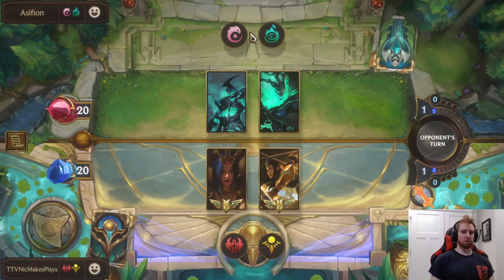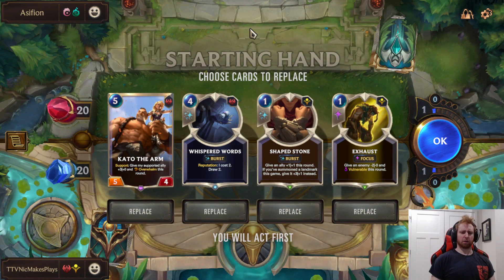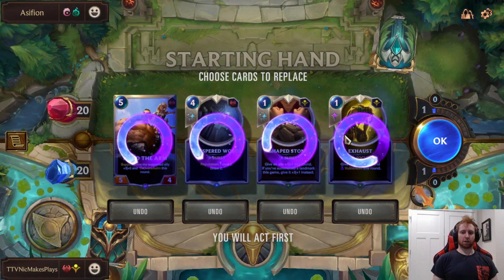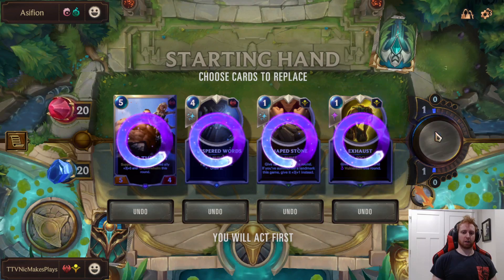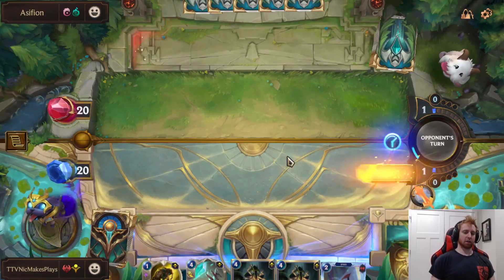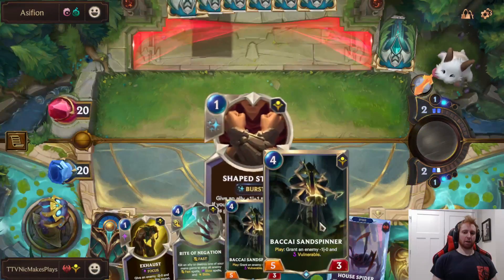We're playing against Thresh Hecarim. This could be using Field Magicians or that new one-mana 1/1 Elusive — give it plus one plus one if you have Ephemeral. It could also be Encroaching Shadows, which I've lost to a lot. So I'm going to full mulligan here. This card is actually good to keep a lot of the time just to clean up with LeBlanc, but I want to ensure we get early game units — House Spider, Dune Keeper, or LeBlanc. We hit the House Spider. Pretty good — a well-rounded hand.